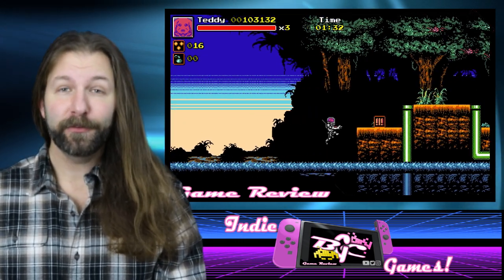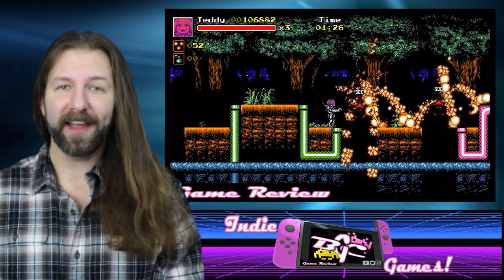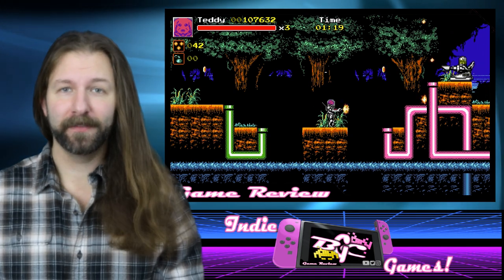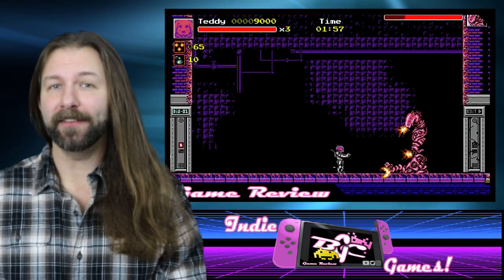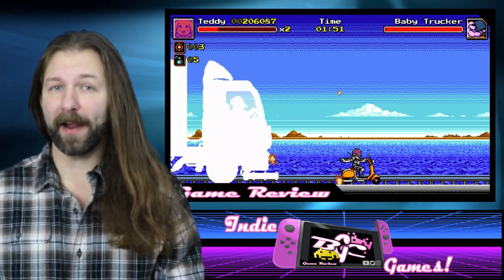Moving away from the standard pea shooter, you can have larger bullets and even spread shots. But just as you can change your own ammo and weapon tactics, so can the boss fights — so don't go into a boss fight thinking it's going to be a standard shoot-em-up where you just have to dodge bullets. Every single boss is completely unique and has their own tactics, and just like each of the short levels, you're really going to have to work to memorize how these bosses fight in order to make it past.